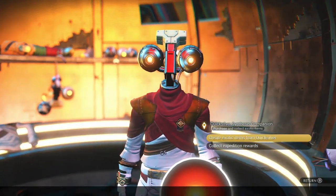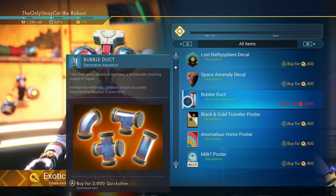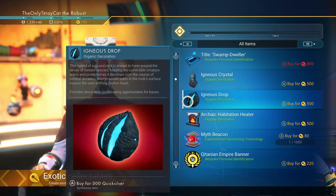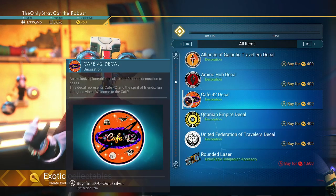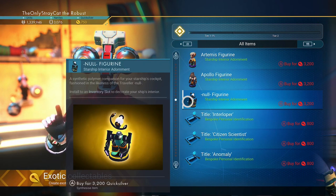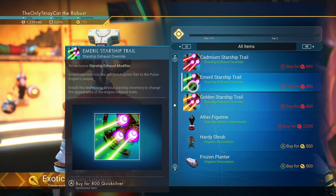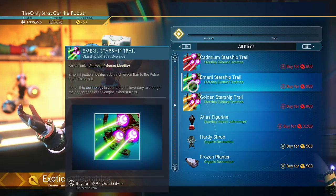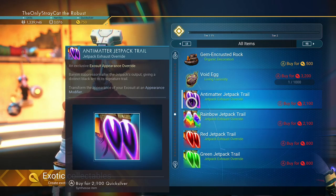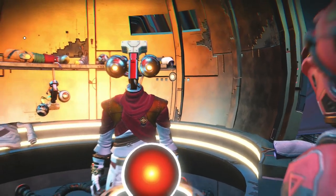Let me see what I can get for my Quicksilver I already have. There's a lot here — all this is just decoration stuff, isn't it? Titles, interloper. There's an Emeril Starship Trail — that'd be cool. And a Jetpack Trail. I think I got the basic gist of what's here.